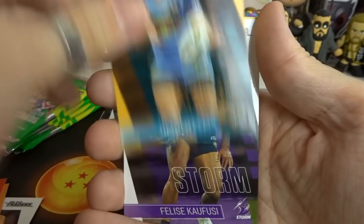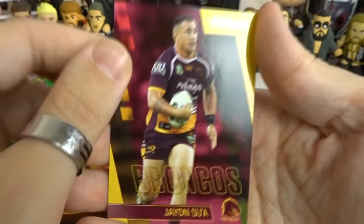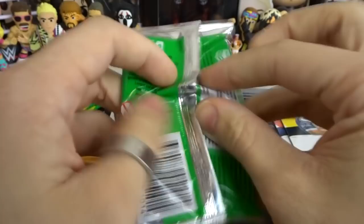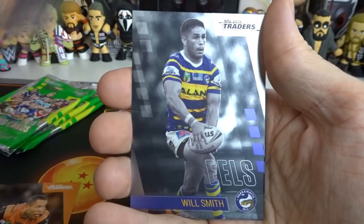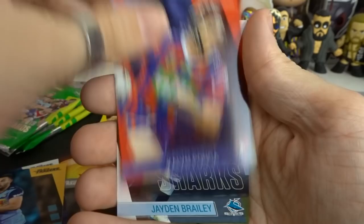Nathan Peats from the Titans - no, we don't need him. Kafusi - no. Knights checklist - no. Still no rares for a little bit since that last face of the game. Three packs to go, but we are getting a bunch of cards that we do need in our collection, so that is a big positive. Pack eight starting with Kikau. I shuffled up these ten packs so I don't know which is from which news agency.